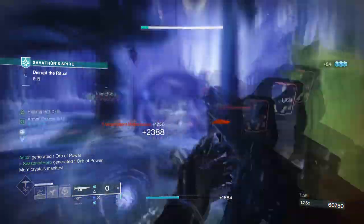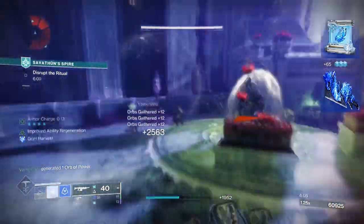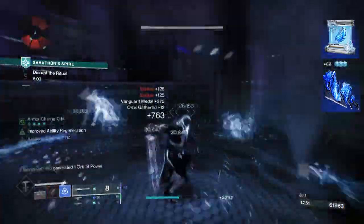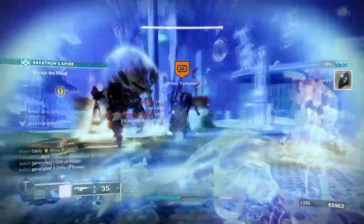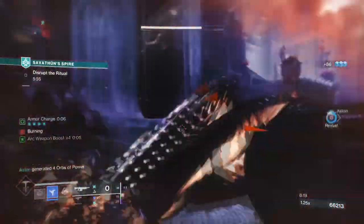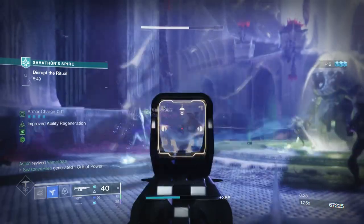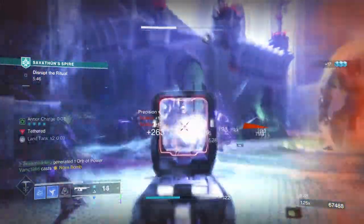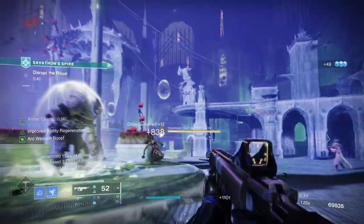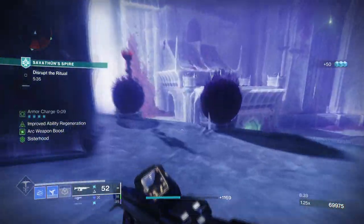To start, you're going to want to have Winter Shroud, where dodging near enemies will slow them down. Then you want to have Grim Harvest, where defeating slowed or frozen combatants creates stasis crystals which grant you melee energy. These aspects will provide extra uptime for our stasis abilities once in effect, and also grant us near unlimited shards that benefit our melee and weapon of use. Winter Shroud fits the theme of slowing down time and zipping across the field, and the melee is useful for slowing or freezing on impact, making this a highly mobile and lethal setup in close quarter fights.